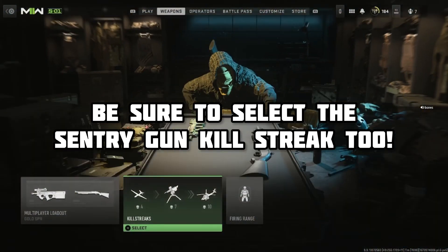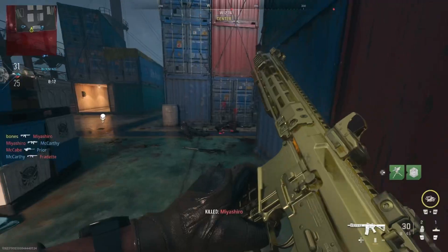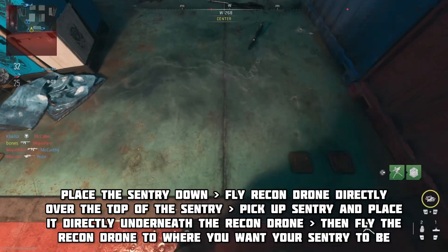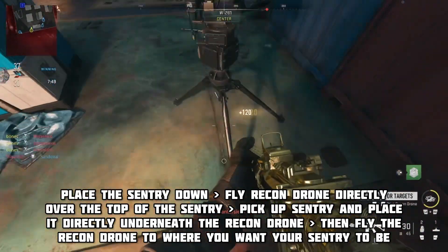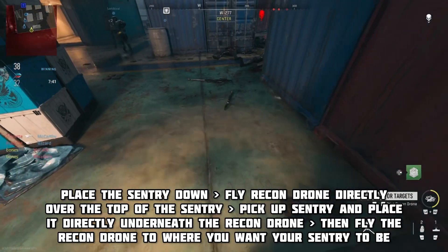Now, when in the game, you will need to earn your field upgrade as well as your sentry gun killstreak. Once you've done that, you're golden, you're ready. Simply place down the sentry, then immediately use your recon drone field upgrade, fly over the top of your sentry and hold the square button to park it. Now pick up the sentry and place it back down so that the drone is directly above it.